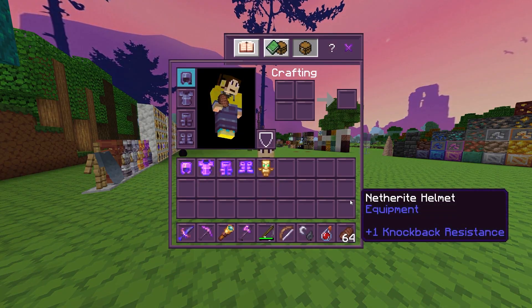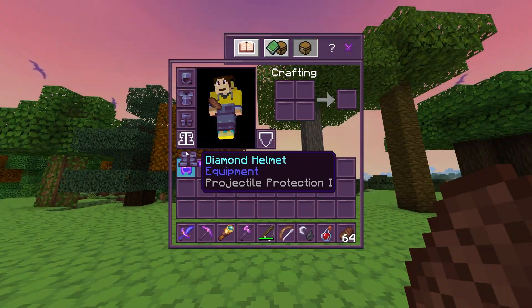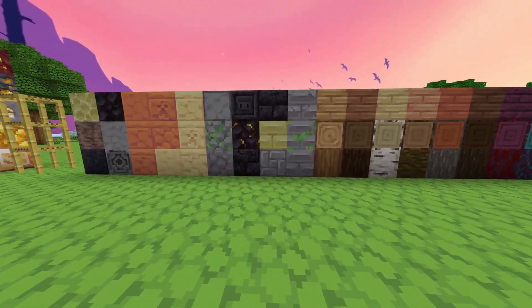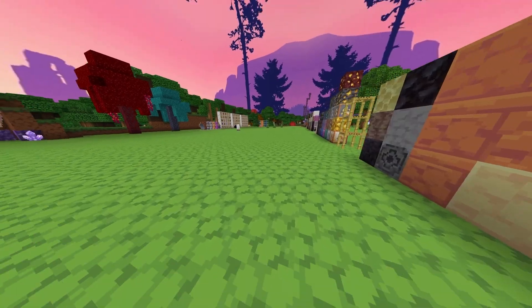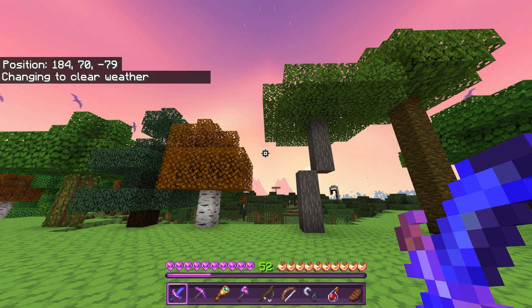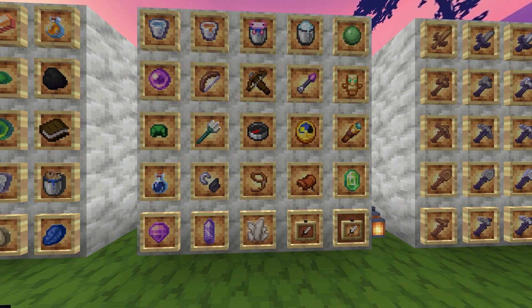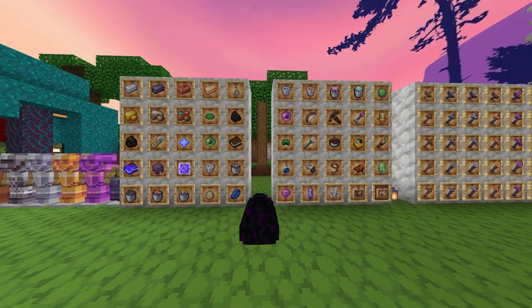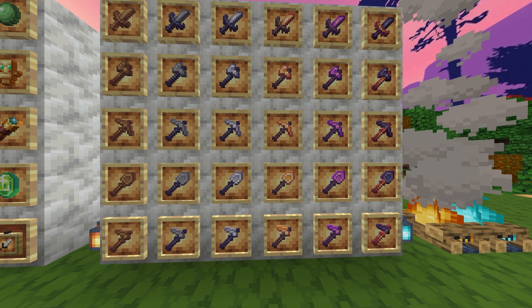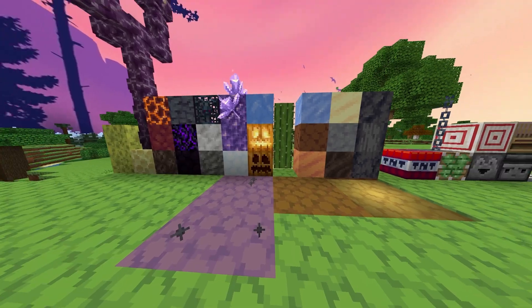Enjoy the color purple? If so, the Iris 16x PvP texture pack is for you. With a nice purple UI and skybox, it adds a unique flair to the game. This texture pack is 16x16, meaning a relatively light load on your device, while also having PvP texture pack staples such as short swords, outlined ores, re-textured PvP items such as ender pearls, and changes to diamond and netherite armors to align with the purple theme. Finishing off with some nice and smooth changes to block textures.